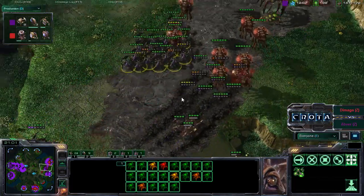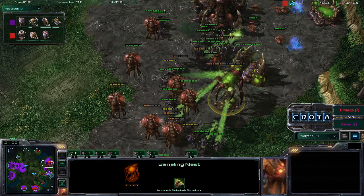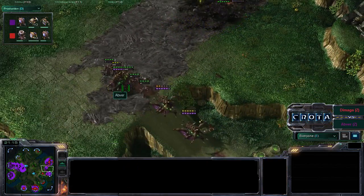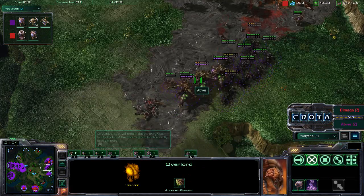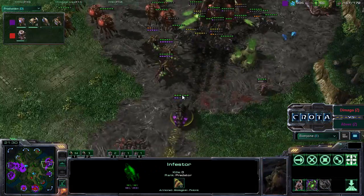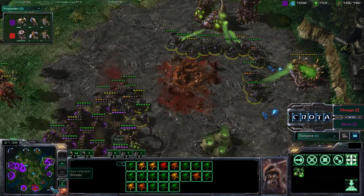Perhaps those Roaches should try to burrow and then start regenerating once again. Wow, Demaga is just getting taken down by mass Infested Terrans and mass Queens. This is something I have not seen before. We do see that Demaga is very well fortified in this location, but these Queens are just going to be able to deal too much damage. More Infestors are now continuing to join in this fight - mass Queens and mass Infestors with Roaches as support.